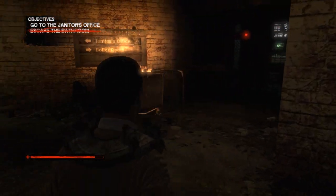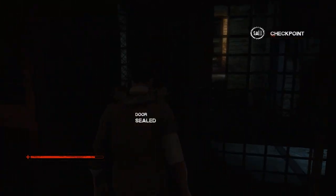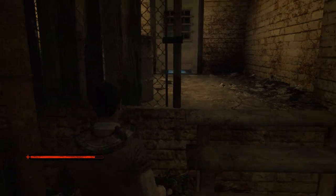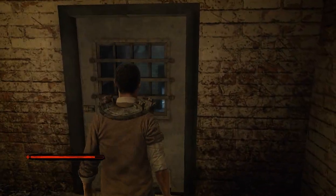Now, where are we? Go to the janitor's office, okay? And the boiler room is — oh, I see. So we're going to have to get another key to go to that door, I assume. Wow. I completely missed the stairs. What are stairs?